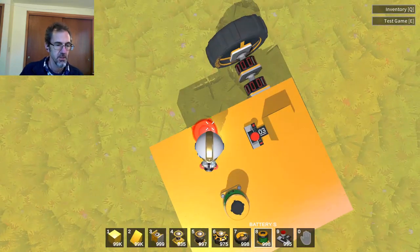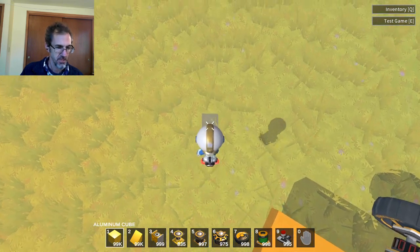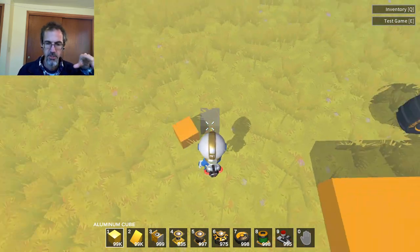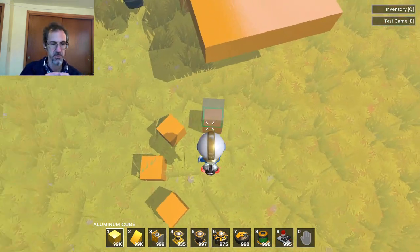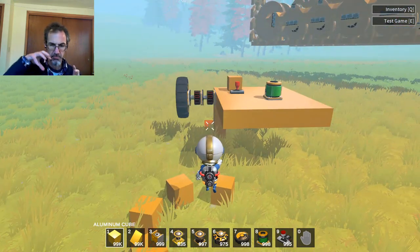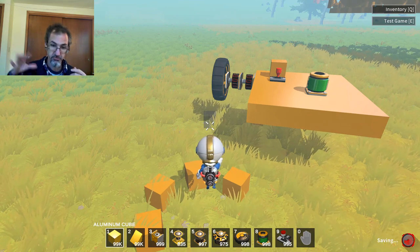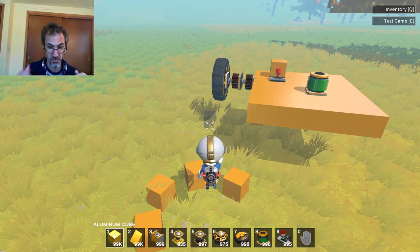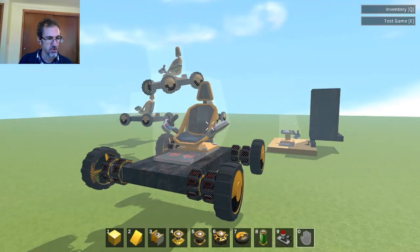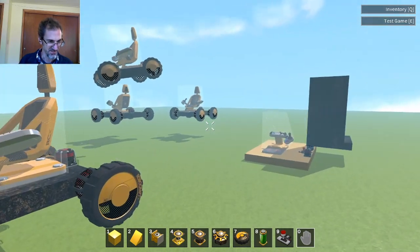In Robocraft X you can place blocks on the terrain in any orientation. But in GameCraft you can't place a block on the terrain in any orientation because the terrain really isn't terrain — it's grass blocks. Anyway, we have seats now, so we can make cars!